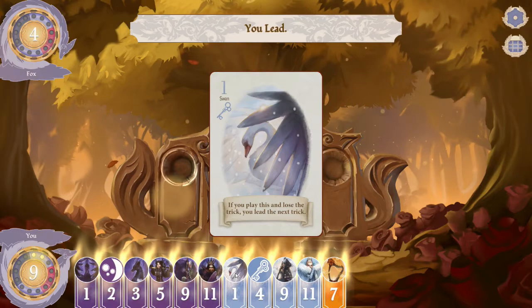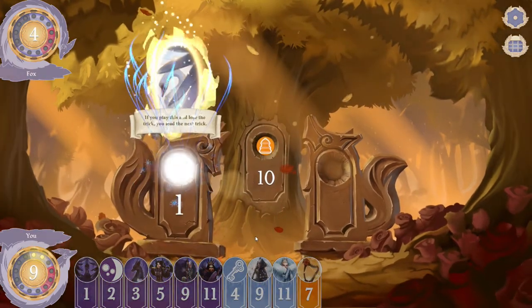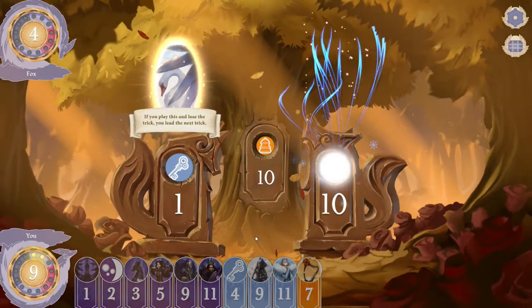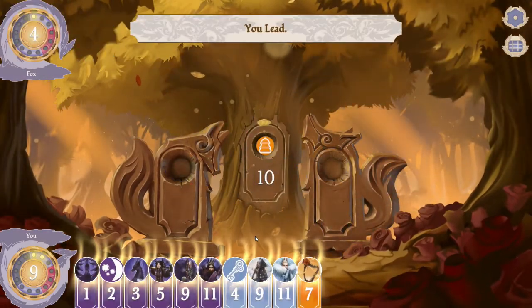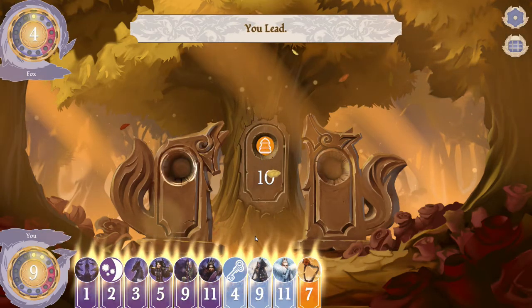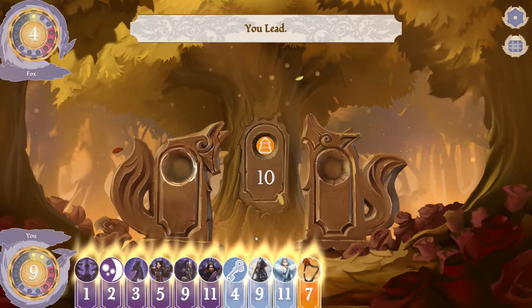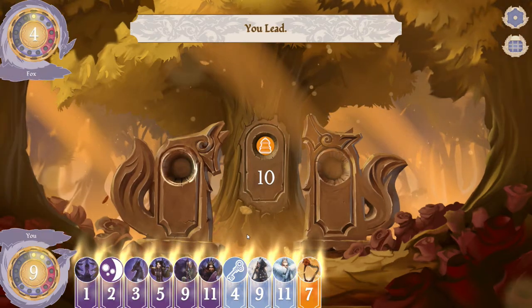The swan is an important card because even if you lose that trick it gives you the lead on the next trick. I'll illustrate this: I'm going to play the swan — pretty much anything is going to beat that card, so the ten beats the one and they win the trick. But what I get to do on the next trick is lead, which allows me to regain the initiative.